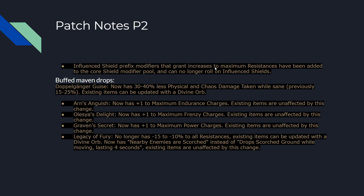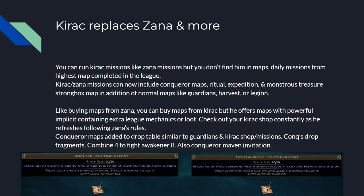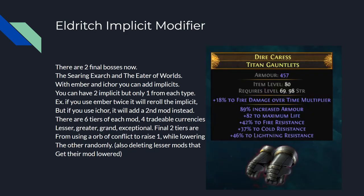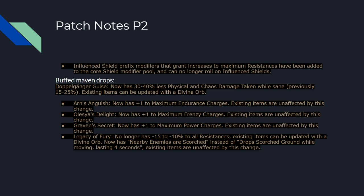Patch notes part two: influence shield prefix modifiers that grant increases to maximum resistance have been added to the core shield modifier pool — they can no longer roll on influence shields. This is big because you can now buy a non-influence shield with max res and spell suppression off trade, then add an Eldritch Implicit modifier to it. Max res, spell suppression, life res — a crazy shield — and then you add one or two implicits, and you can re-roll mods using those Eldritch currencies.